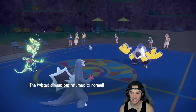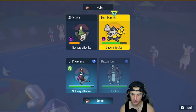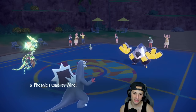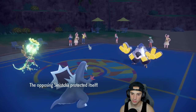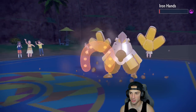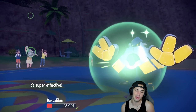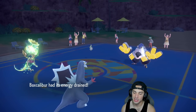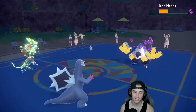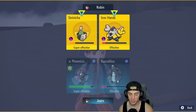Toxic is chipping up, we love it. Iron Hands takes damage from toxic. Aurora Veil is gone now — Baxcalibur probably dies to a Drain Punch, looking scary. I'll go Icy Wind and High Horsepower to deal as much damage as possible. Sinistcha protects, Iron Hands Drain Punches and gets back HP. High Horsepower flies and puts Iron Hands on one HP — we get a crit! Iron Hands goes for Drain Punch and we survive, which sets us up for victory. Toxic just slowly chips away.